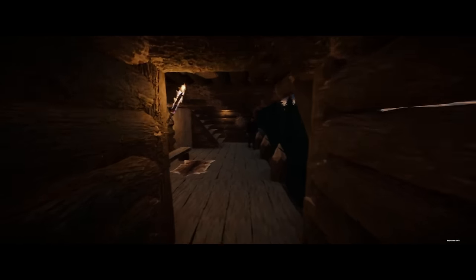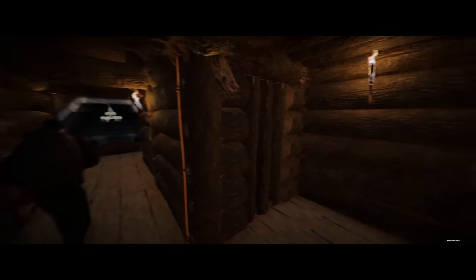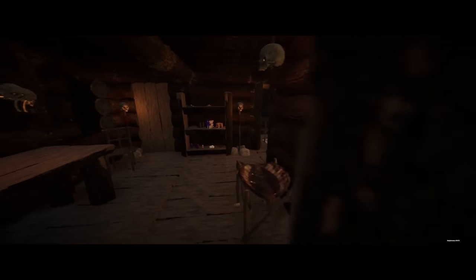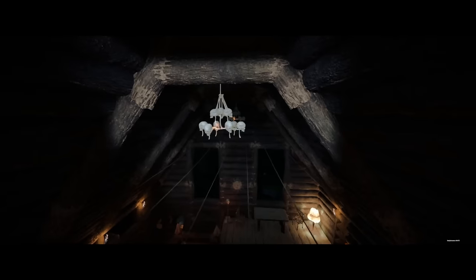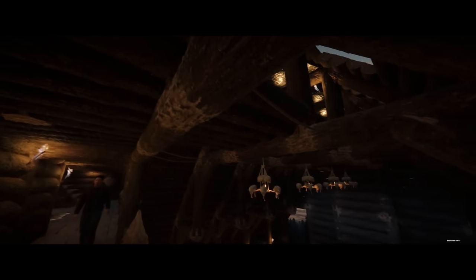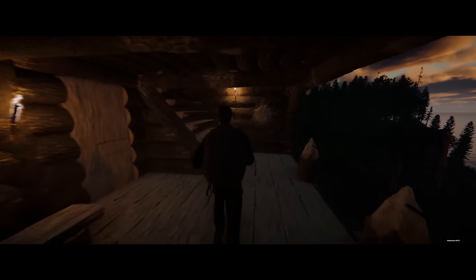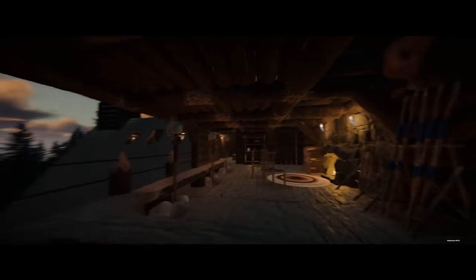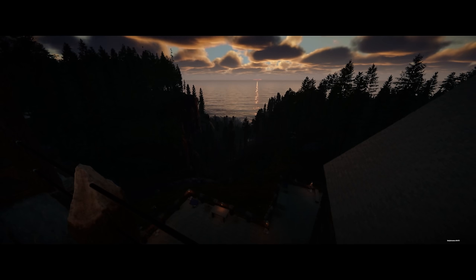Then you've got the third floor through those stairs. The roof on this one isn't quite as steep as the first one but still pretty steep — just one log, so that's 45 degrees. There are two more bedrooms up here. You've got a nice little lookout area here with a waterfall going down straight into the ocean — that looks great.